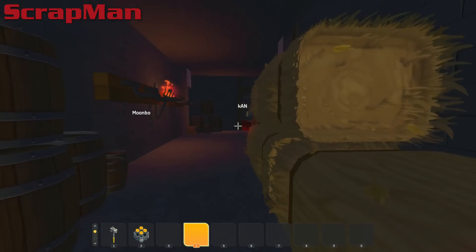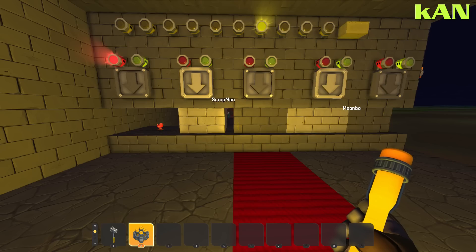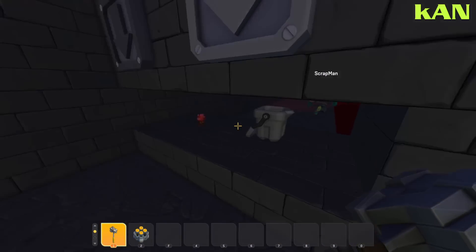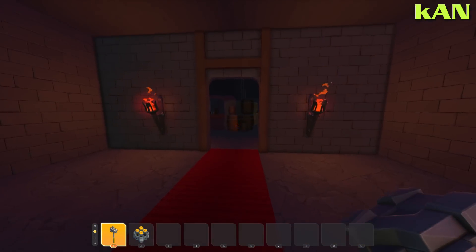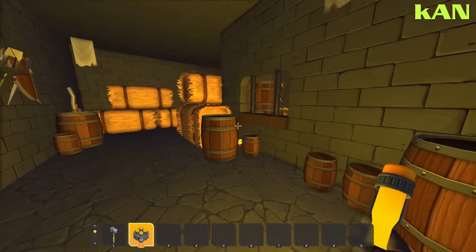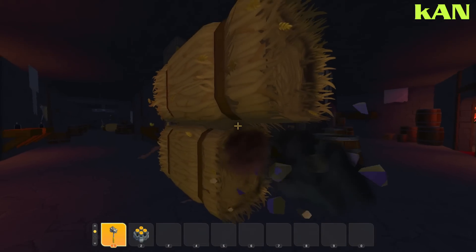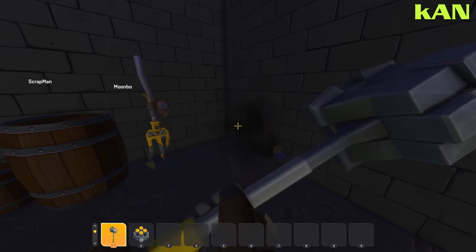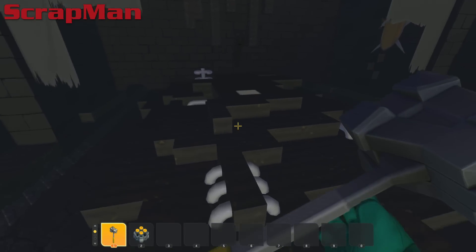The red duck was found pretty fast. The next item is revealed — it's the silver bucket, described as a light gray bucket. Players note there are brown buckets and other buckets around, but they need the light gray or silver one. One player remarks it's a new room they've found as they start searching.